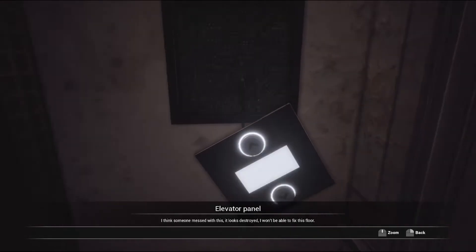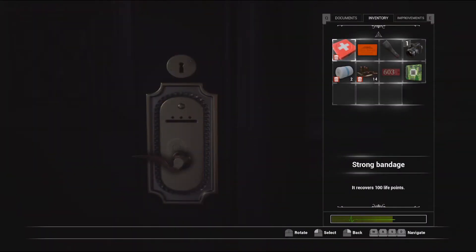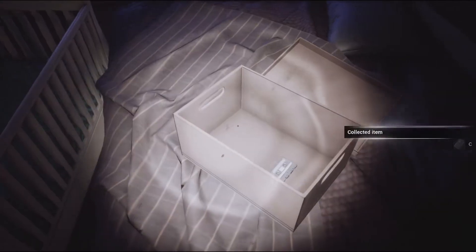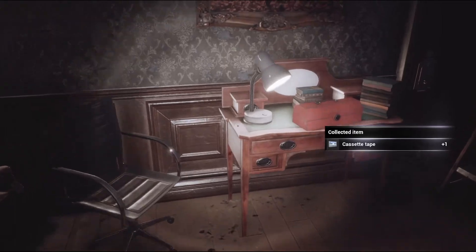We're gonna do this - there we go. Oh, it's 603, 603, 603! There we go. It's a baby crib here. Something will happen here, I have a feeling. What's that? Set recorder - we take that. Set tape. Oh yes!